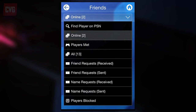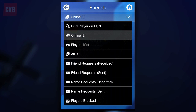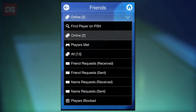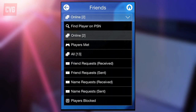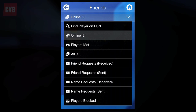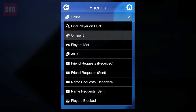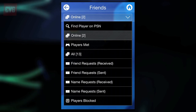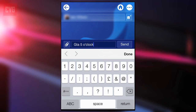Friends allows you to view and sort your friends by a variety of categories: Online, which are your friends who are currently online; Find Players, which is a manual search to find other potential friends; Players Met; All Friends; Friend Requests; Name Requests; and Players Blocked. It's also a great way to type a quick message to a friend using your phone screen.